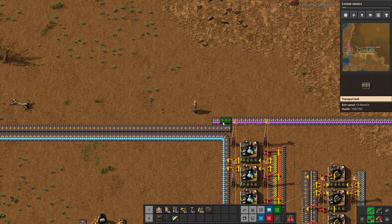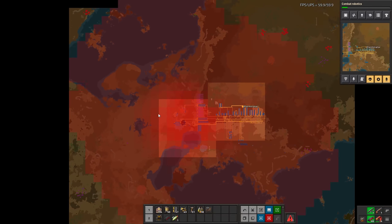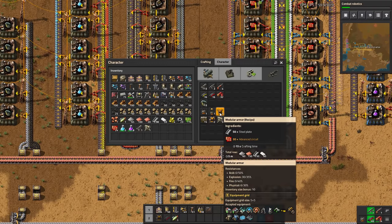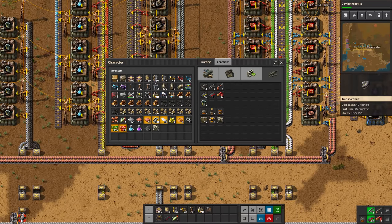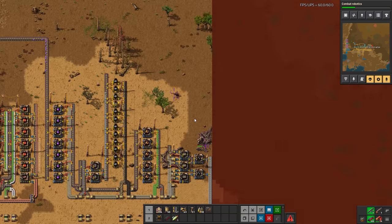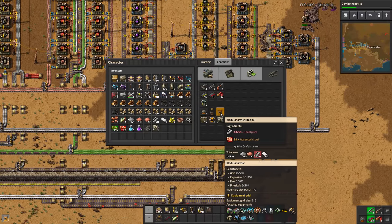This particular one, the defender capsule, is one that will follow us. This is the most basic form - they shoot bullets using ammunition just as we have been doing. Later versions use different types of damage which is much better and do much much more damage, but to start out these are actually quite decent. We are being attacked fairly heavily. I'm going to grab some red circuits because while we can make modular armor, it takes 30 red circuits and we only have 24. You'll start realizing there are a lot of late-game materials that even though you technically can craft by hand, it's not something you want to do - they're slow, there are a lot of intermediates.